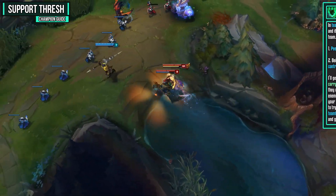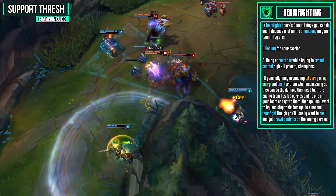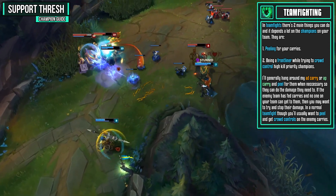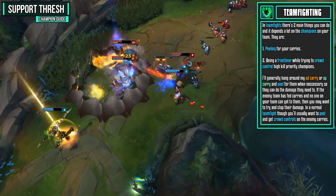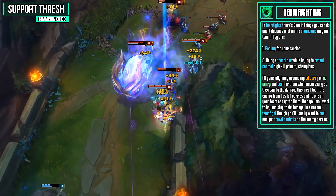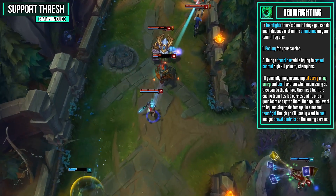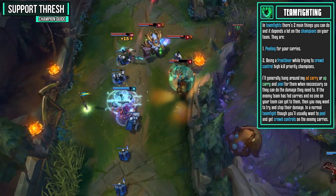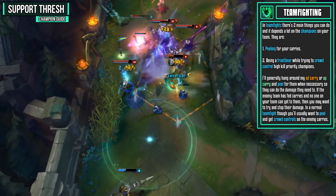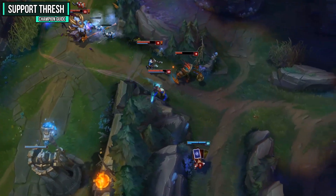In team fights there are two main things you can do depending on the champions on your team: peeling for your carries and being a frontliner while trying to crowd control high kill priority targets. Usually hang around your AD carry or AP carry to peel for them when necessary so they can deal their damage. If the enemy team has fed carries, try to stop their damage. In a normal team fight, peel for your carries as much as you can and get crowd control onto the enemies.